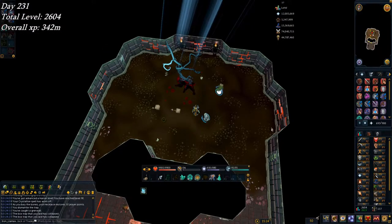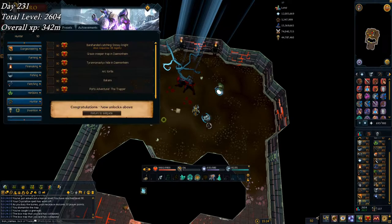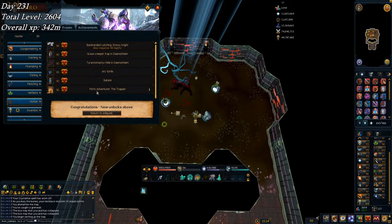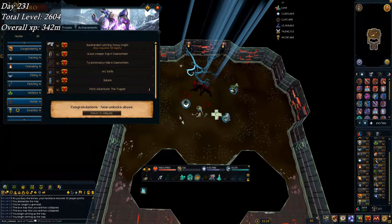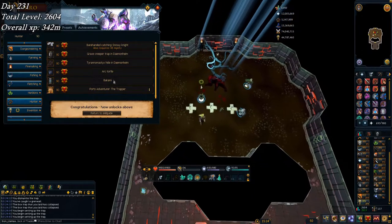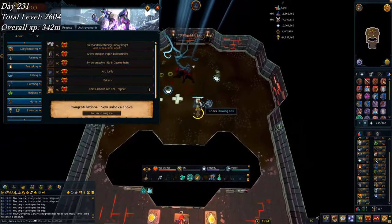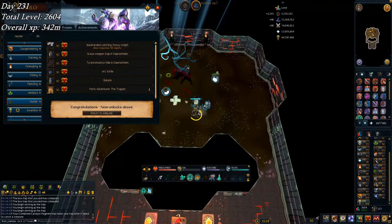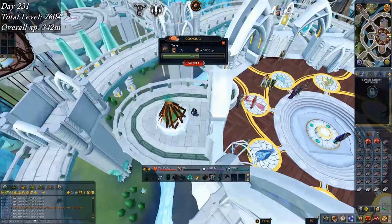On to day 231, the last day of this week. I just picked up 90 Hunter — barely missed the clip, wasn't paying enough attention. That unlocks the trapper and basic tortles. If I wanted to go catch tortles — I think it's on Waiko, not entirely sure — you can catch them without being on an uncharted isle and it's a decent XP rate. For now I'm sticking to crystallizing because it's fast enough and gives some herbs, which are always useful.